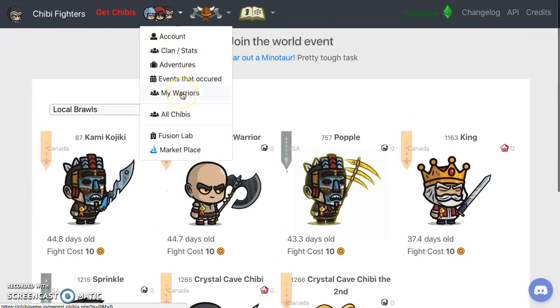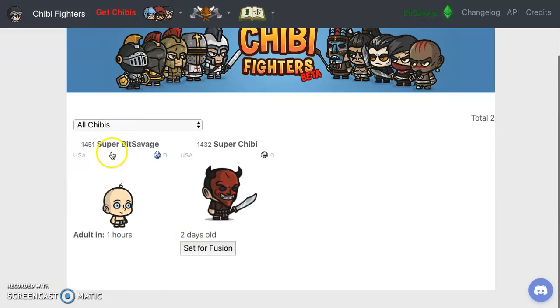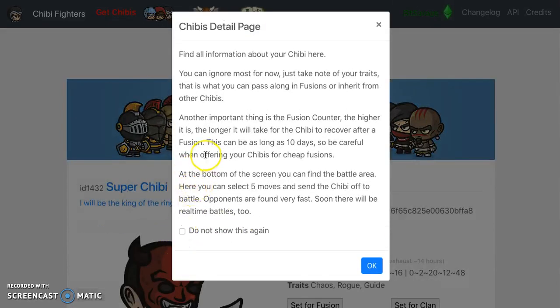What you want to do is go to my warriors. I've got a little Chibi right there, a little baby. When I click on that warrior I'll show you the information. Recovery after fusion can take as long as ten days. You can ignore most things for now - just take note of your traits. This is what you can pass along in fusions or inherit from other Chibis. You can select five moves and send the Chibi off to battle - opponents are found fast, soon there'll be real-time battles.